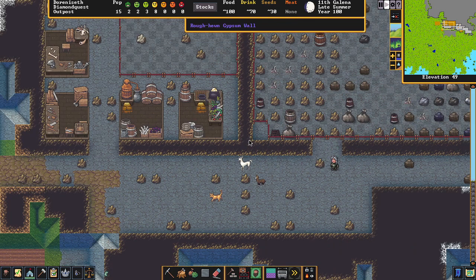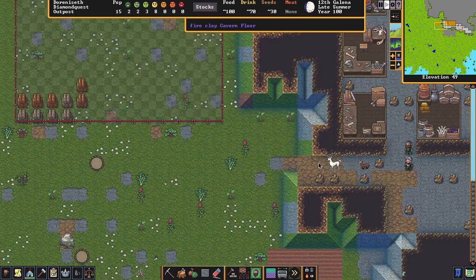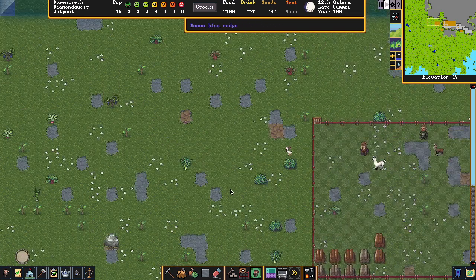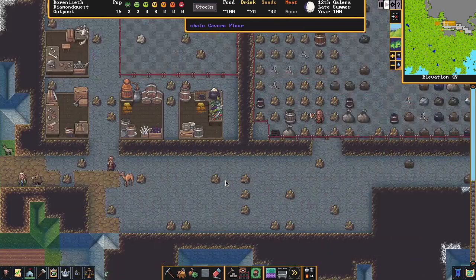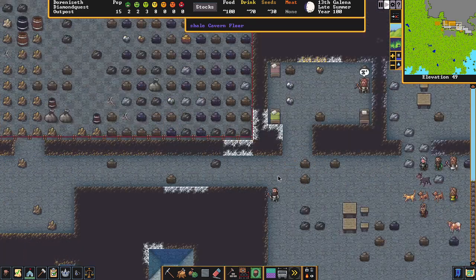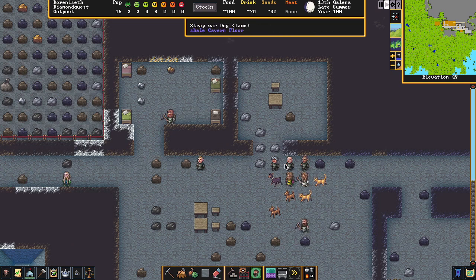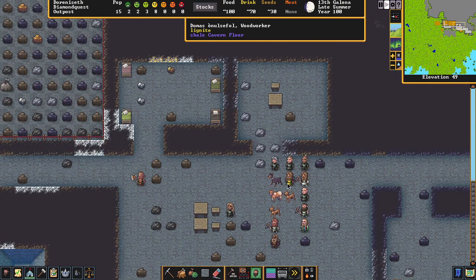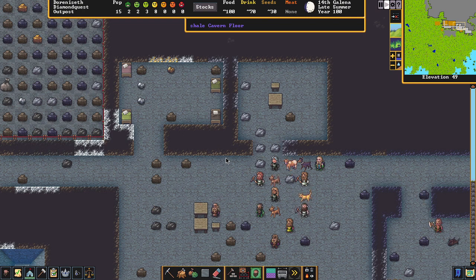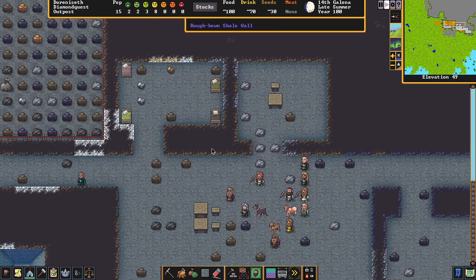You'll see them collecting and putting animals in the pasture — there goes a llama. The reason we don't put cats in is because cats will pick off rats inside the fortress, which is useful. Dogs are companions — many dwarves will adopt dogs. So don't put cats or dogs in the pasture or pen.